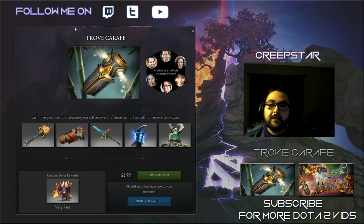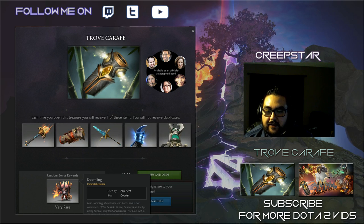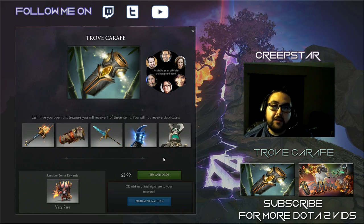Come to find out, they released some chests and you're able to just go ahead and purchase them. They do have the chest for $3.99 — it's a True Carafe, I don't know if I'm saying that correctly, but doesn't matter. They're all immortal items and the bonus very rare reward is this Doom linker, which looks pretty awesome.